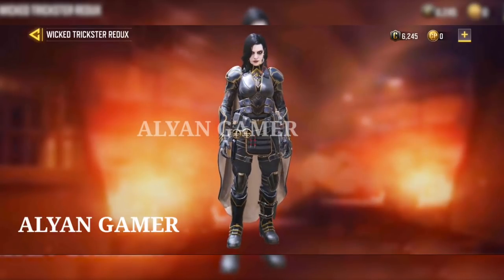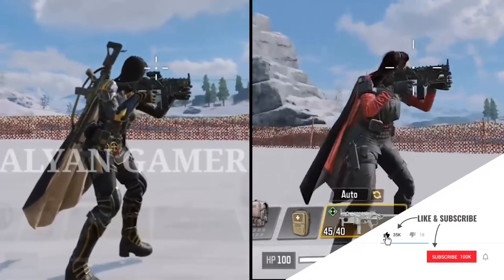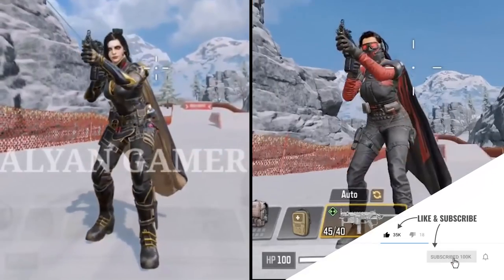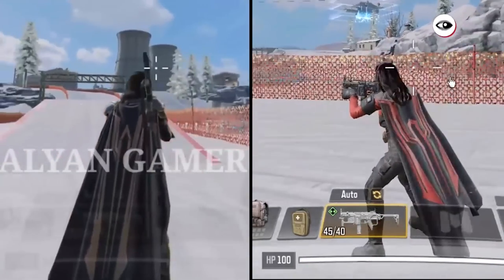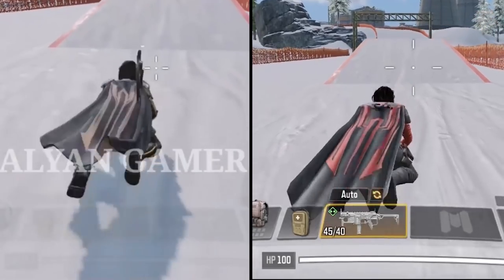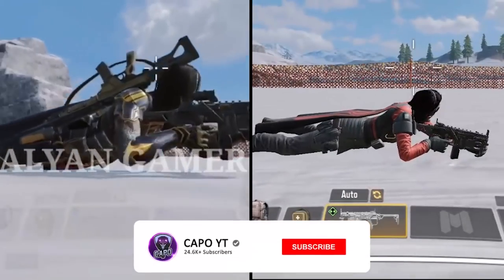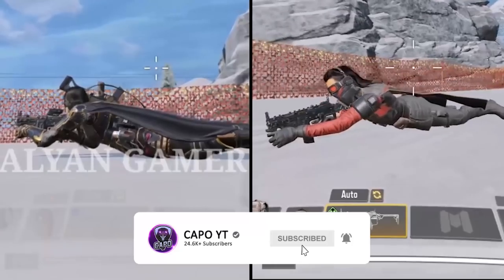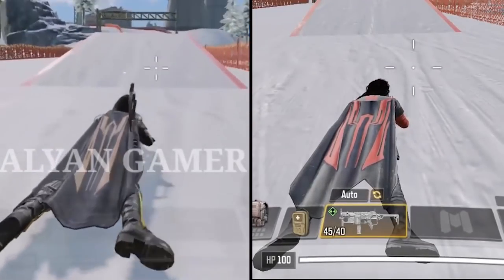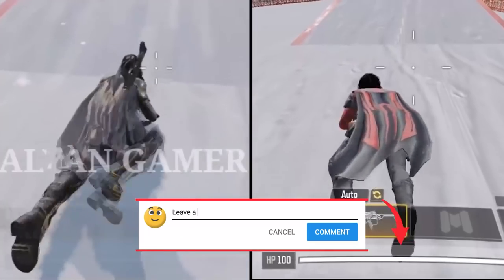Now let's talk about the character skin Dame Usaboy. This is the second Dame skin in the game. Comparing it to the original Dame skin, they both look very similar, especially the cape. The colors are different but the size of the skins is definitely the same. The new skin is unmasked, so we can finally see Dame's face. The original looks like tactical gear while the Yusufa skin looks like an evil queen. The logos on the cape are also similar but in different colors.